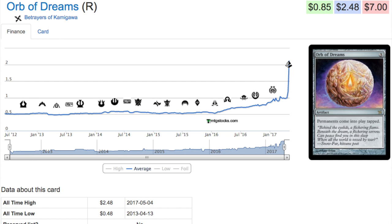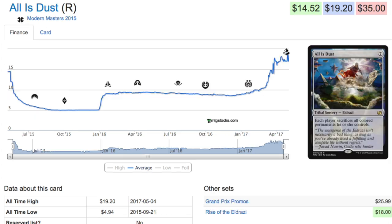This happens to a lot of cards — a card is old and no one remembers it, then a new set comes out and people are testing it with newer cards, saying 'there are more snakes now, let's build a snake Commander or EDH deck' and then they have to buy the old snake commander. Rise of the Eldrazi, even with reprints, is still doing fine.